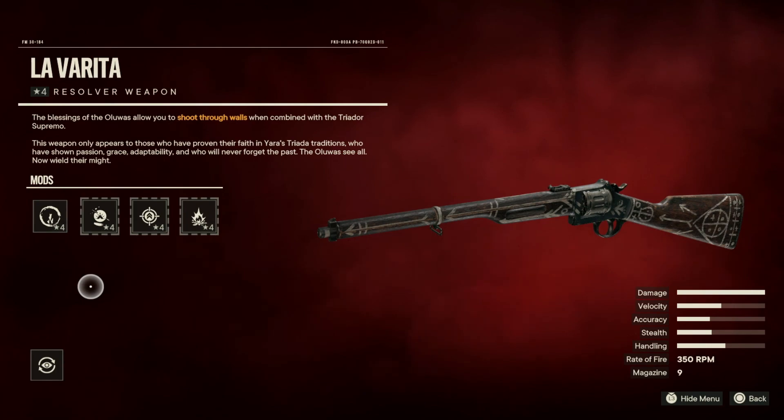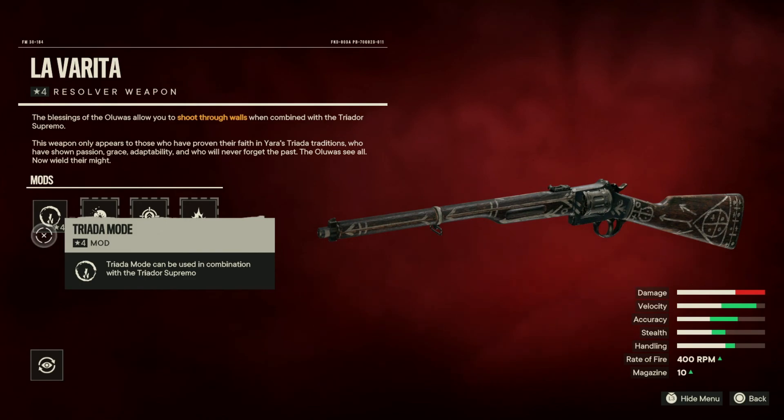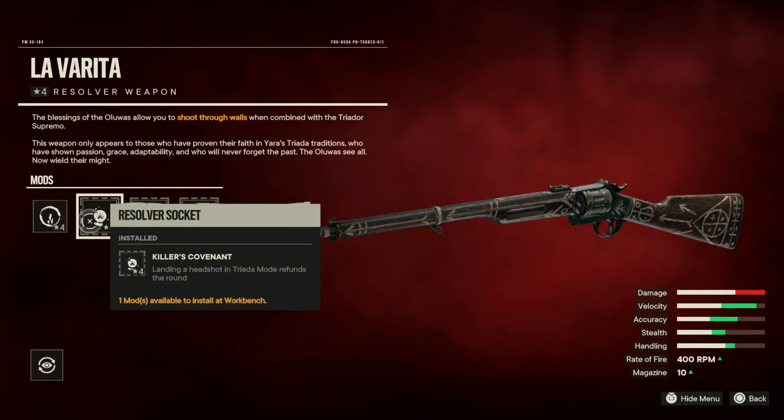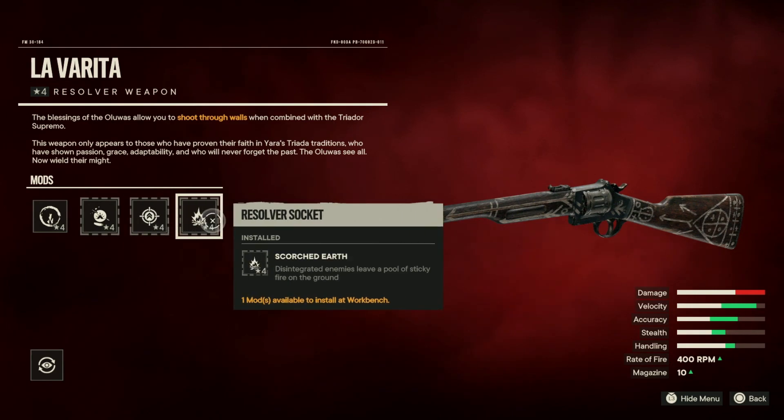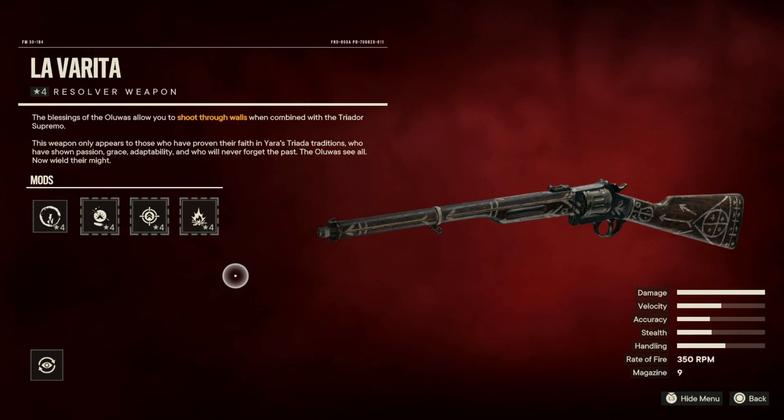The second weapon for this build is the La Verita, which is the resolver weapon that pairs with the supremo we're using. This is the weapon we're going to use to shoot through walls. For mods, it has Triada Mode, which can be used in combination with the Triador supremo — this is what's basically helping us shoot through walls. We also have Killer's Covenant — landing a headshot in Triada Mode refunds the round — Falcon's Eye, which increases the Triada's optic zoom level, and Scorched Earth — disintegrated enemies leave a pool of sticky fire on the ground.